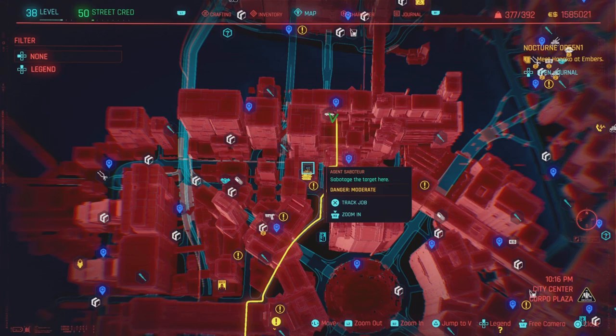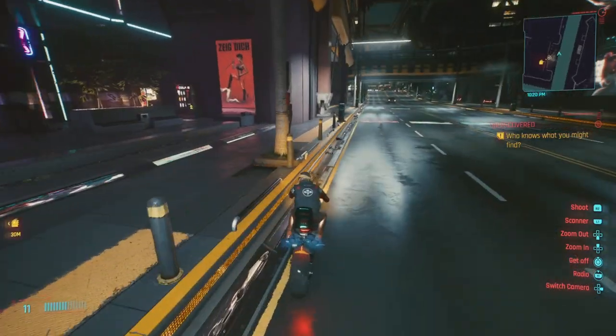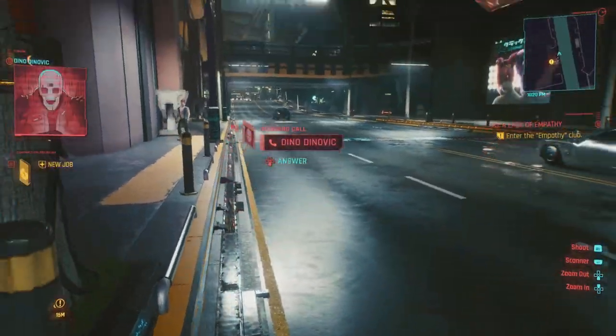Inside the Agent Saboteur mission, I'm going to go to the club. Inside this club will be this legendary, but it's not so straightforward — it's actually a little hidden. We're going to make our way over to Empathy and get a call from our contact.